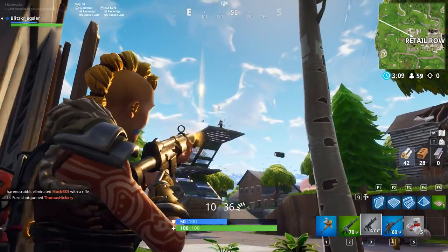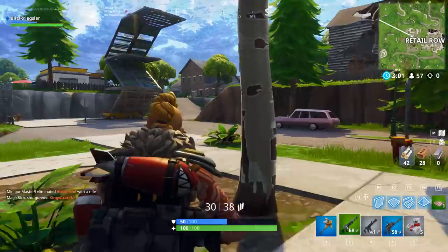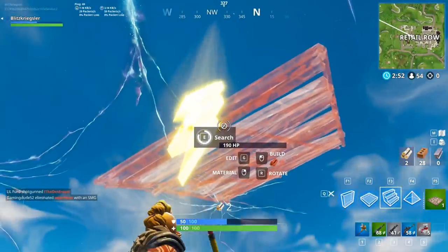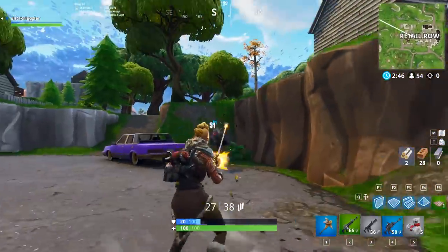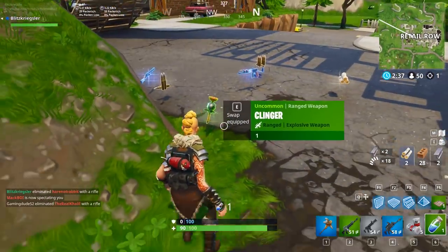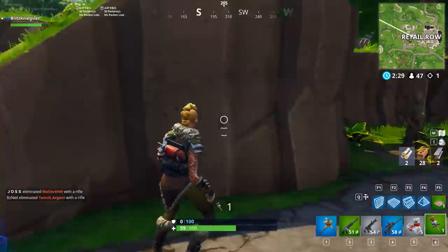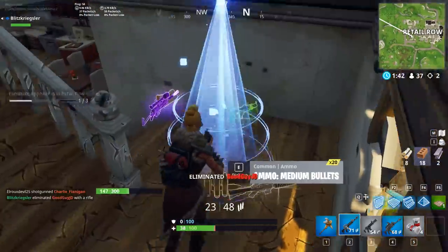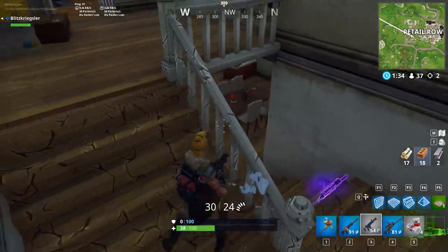I can see the first lightning bolt right in front of me — everyone is going for it in the first week since nobody's gotten it yet. I jump into a house, gather some loot, and get the SMG out to work on that damage challenge. There's a guy and I'm still dealing with my sensitivity being a little messy, so my aim isn't great. I couldn't quite get that kill. He tries to hit me with sticky grenades — I jump away, switch weapons, get a janky kill, and drink a shield in the middle of combat — great job, Blitz. I mow him down eventually.